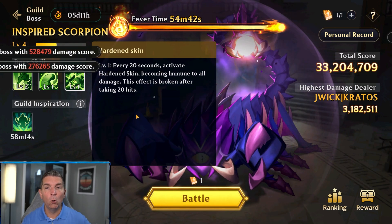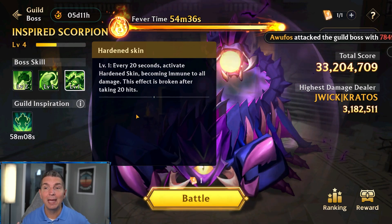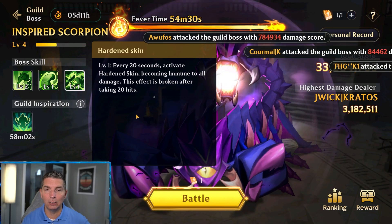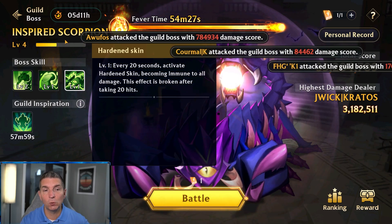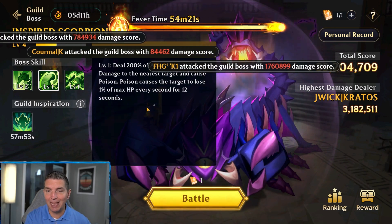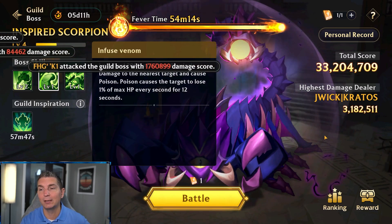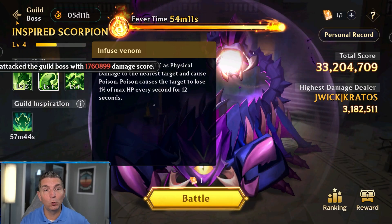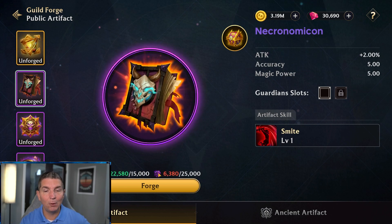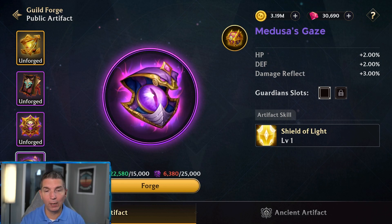Heroes that do multiple attacks or have higher attack speed work well here. The last mechanic is immunity to all damage, which is broken after 20 hits — the faster you land those 20 hits, the faster you produce more damage. This guild boss is built for Tavros, in my opinion, for the healing and attack rating synergy. J-Wick got three million damage — big shout out to him. We're building up and forging from these guild bosses on rotation. The scorpion stinger is coming from this boss specifically.